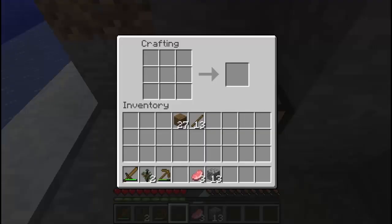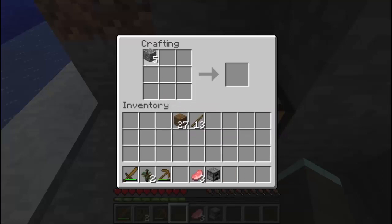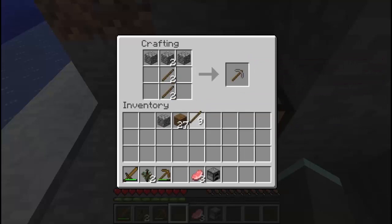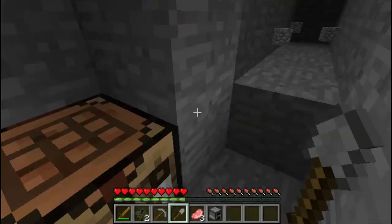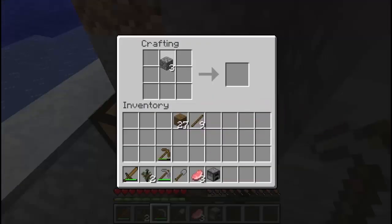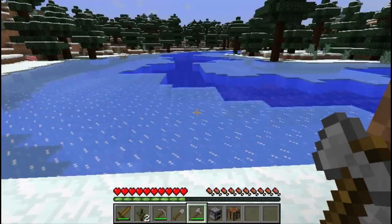So crafting bench down again. What we want to do is make a furnace and another set of tools. We'll have a stone axe to replace the wooden one, and a shovel for moving earth. And let's also make a stone axe. So we now have a complete basic set of equipment and we're good to go.